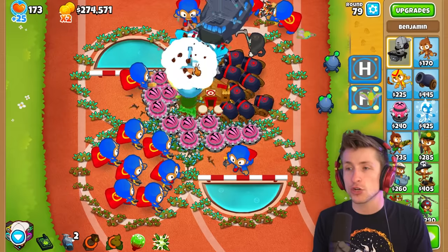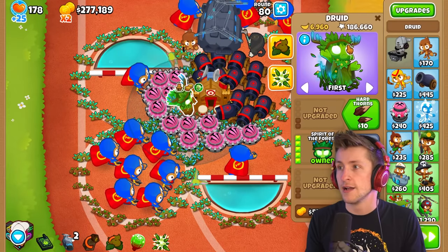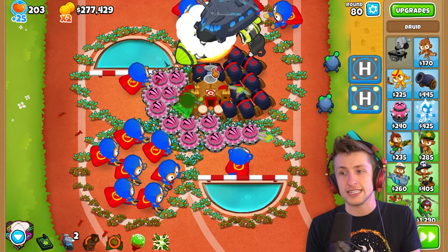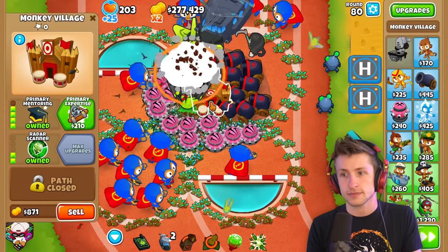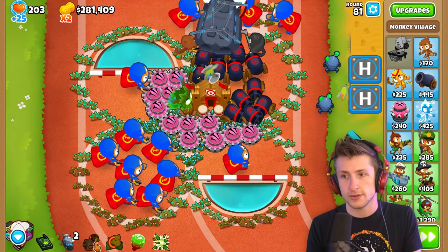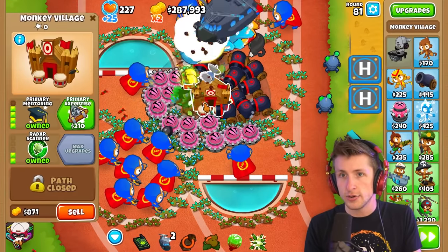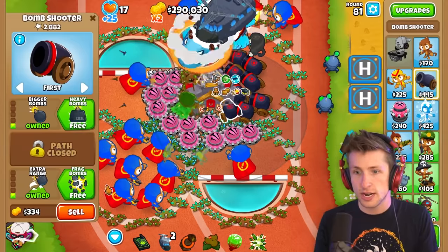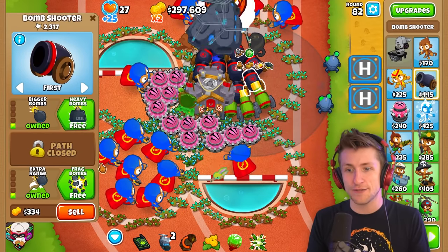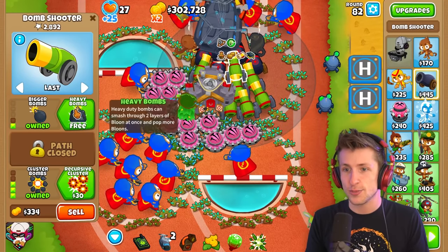Those 10 lives per round from Benjamin at level 14 is crucial — literally double. This Druid is like soloing this level 80. Will we be able to beat the DDTs? I have no idea. I don't think we have anything to deal with DDTs — that's one of the problems we're facing. Unless we get an MIB right here — that's like the only option. 210 — Primary Expertise! And now free — cluster bombs are free! Why are cluster bombs free? Don't question it.